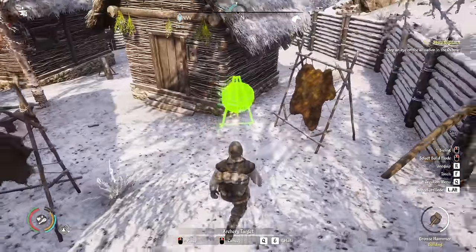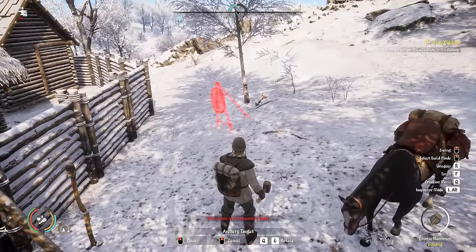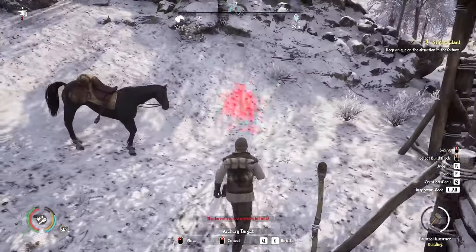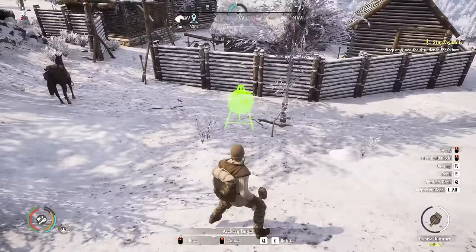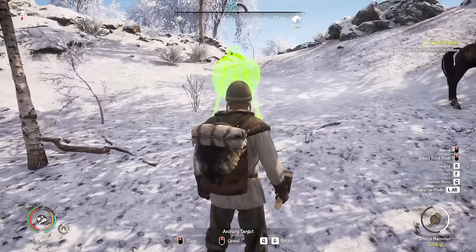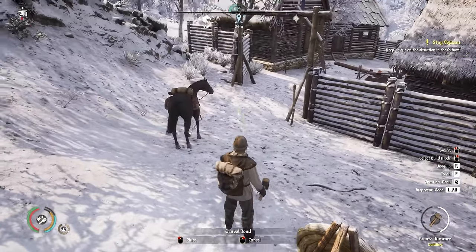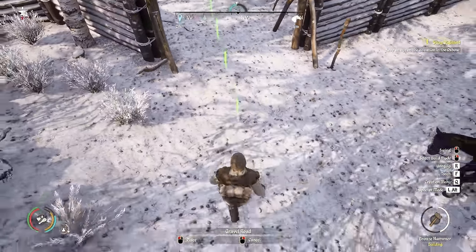I believe I'm missing at least one of the hunting decorations — this archery board here, which needs logs. Let me sort that out. The archery board is pretty cool. I think it makes sense to have it outside rather than inside — you wouldn't want to be shooting arrows inside! We're going to put it somewhere nearby, a bit off the road up here. It fits here facing that way, so we'll place it down there.